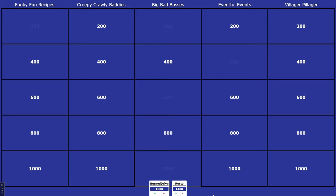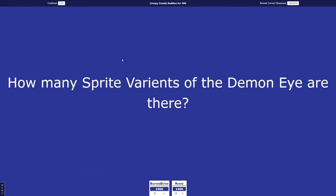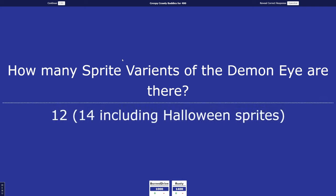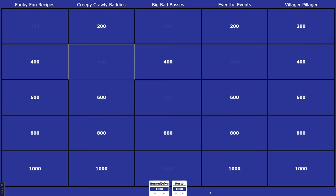Creepy Crawly Baddies for 400. How many sprite variants of the Demon Eye are there? I'll give you within two. Rusty buzzed in first — I want to say 10. Burn Drive, would you like to answer? 7. It was 12. Rusty gets the points — he was within two. Rusty sweeping away!